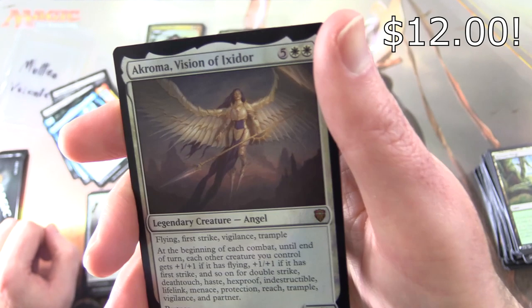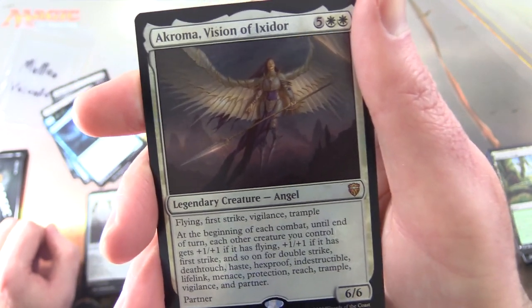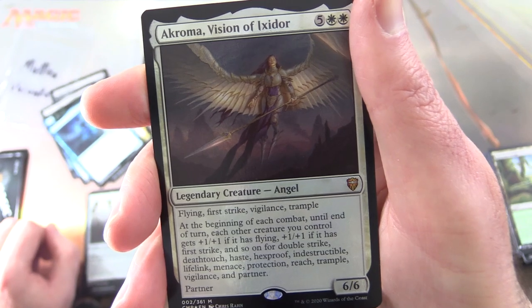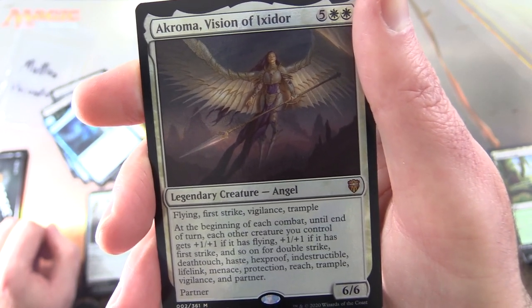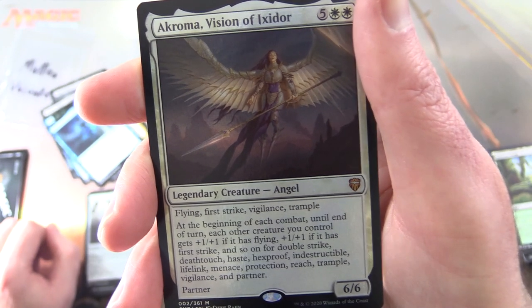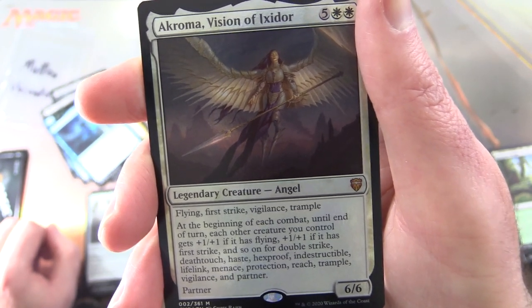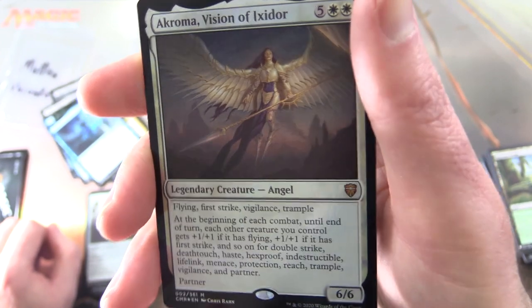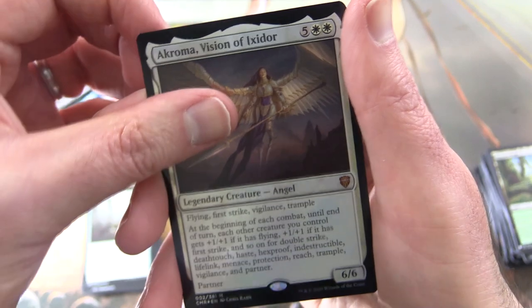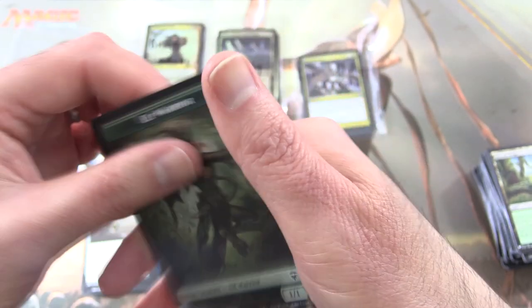A Chroma Vision of Exidor, Legendary Creature — Angel, 6/6 for 7 with Flying, First Strike, Vigilance, and Trample. At the beginning of each combat, until end of turn, each other creature you control gets +1/+1 if it has Flying, +1/+1 if it has First Strike, and so on for Double Strike, Deathtouch, Haste, Hexproof, Indestructible, Lifelink, Menace, Protection, Reach, Trample, Vigilance, and Partner — also has Partner. That is a mouthful. And another Elf Warrior token.